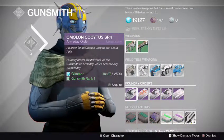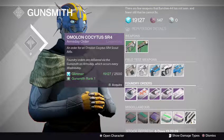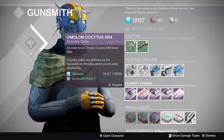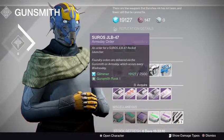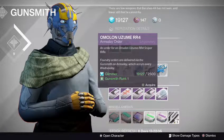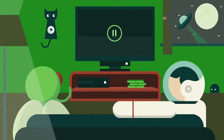For orders next week, we have the Amelon SR4 Scout Rifle — I don't believe this has been on the orders yet — and the Kokoius, however you pronounce that. What's next? The hand cannon from Hakke, the JLB-42 and JLB-47 rocket launchers, and the Uzume sniper rifle. Well, that concludes weapons. Arms Day Loadout.